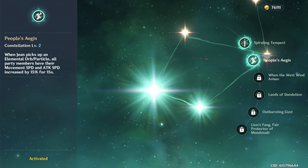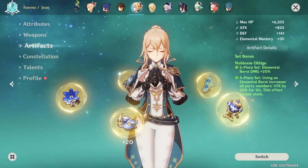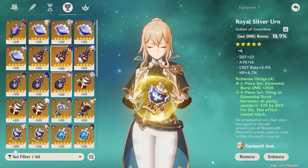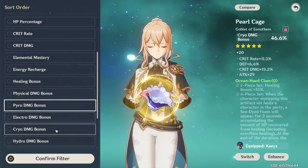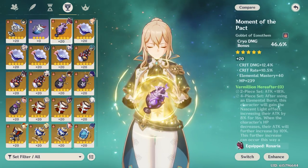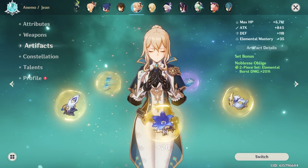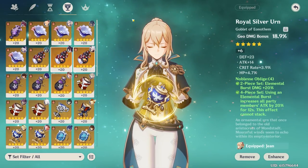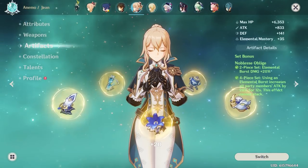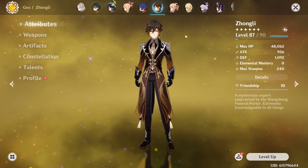Oh, you got C2 on Jean? That's huge — that's even more reason to use Jean in the Spiral Abyss. C2 increasing movement speed and attack speed is pretty huge. But why are you using Geo Damage on Jean? You have only one Anemo Damage goblet on your whole account. I guess if you're just using Jean for buffing and healing, then damage doesn't really matter, so this is fine.